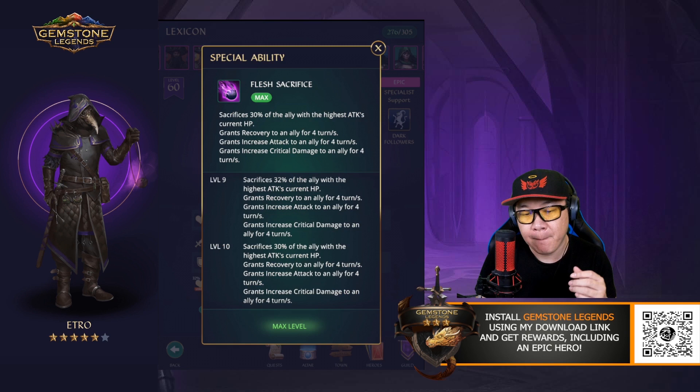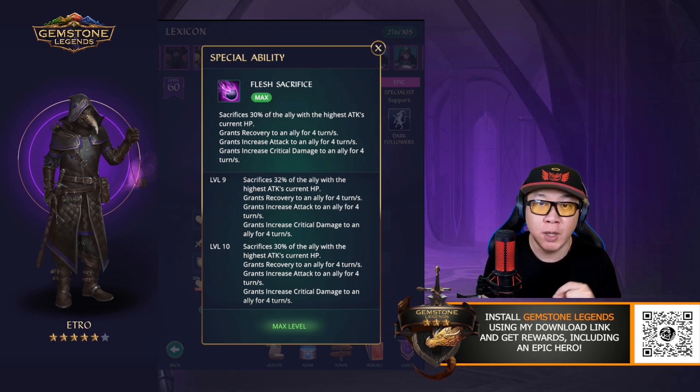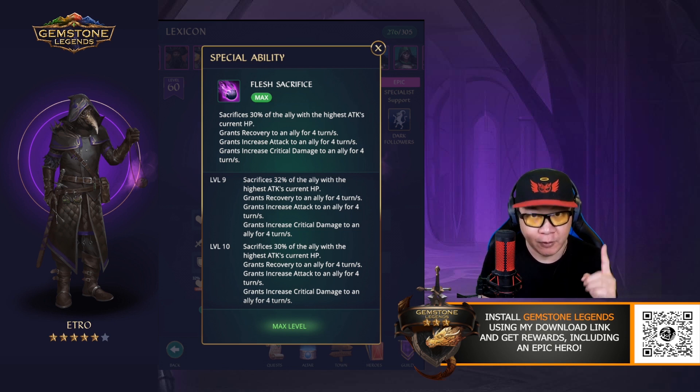If we take a look at his ability, he sacrifices 30% of the ally's health with the highest attack's current HP. It sounds bad because you're taking away some health from your hero, but the key note is that it sacrifices from the current HP — so the ally will never go down below one health. You can never kill your ally with this skill.